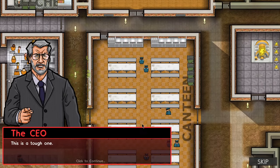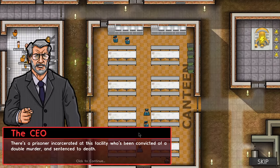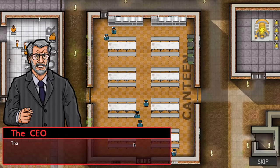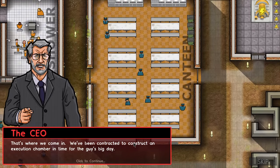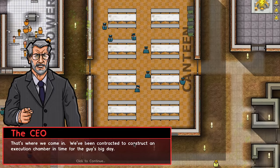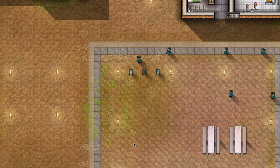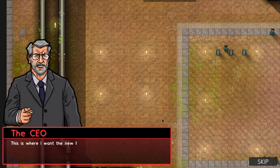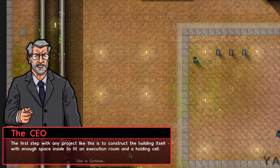This is a tough one. There's a prisoner incarcerated at this facility who has been convicted of double murder and sentenced to death. That's where we come in — we've been contracted to construct an execution chamber in time for the guy's big day. This is where I want the new facility to be built. The first step is to construct the building itself with enough space to fit in the execution room and a holding cell.